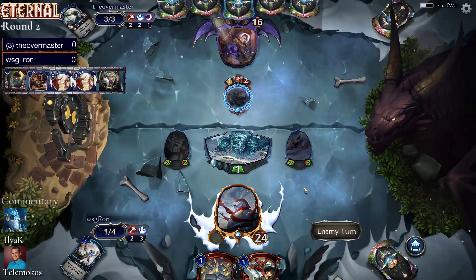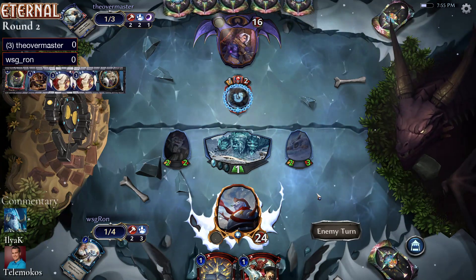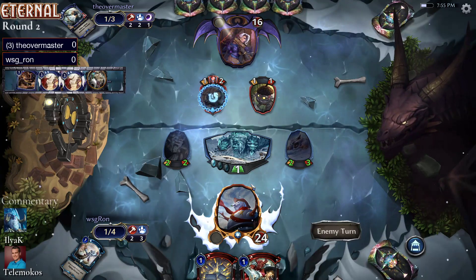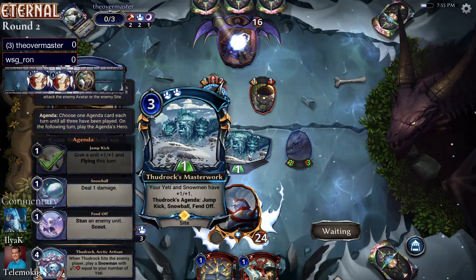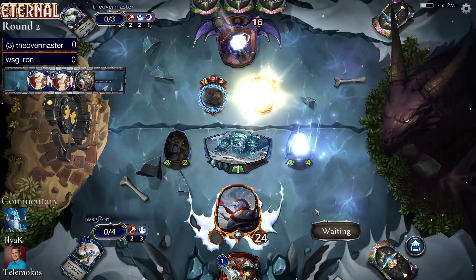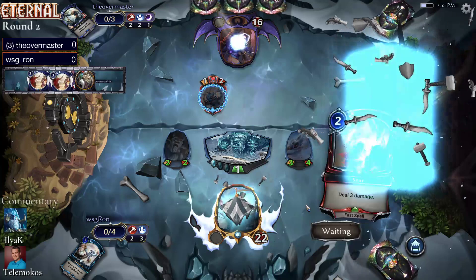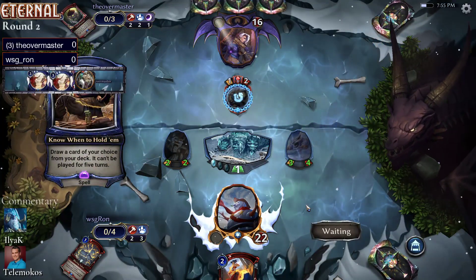Ron's going to hit the Masterwork here, which will pump up their units — pretty good. Here's one of the things with the Yeti deck: Ron's been beat up and Theo's gotten some good value, but it's still not over. With the Masterwork or some other cards off the top, the Blazing Salvo — they can still push through damage. That's one of the things about this Yeti deck: they can make damage happen. They're going to change it out for a Seer here, Theo down to 16.